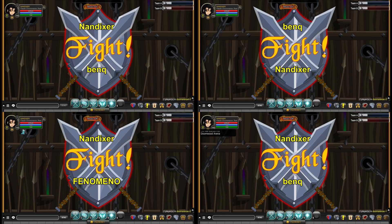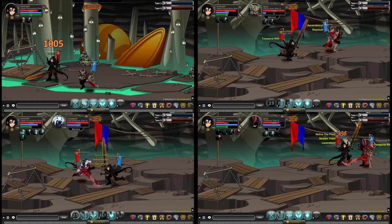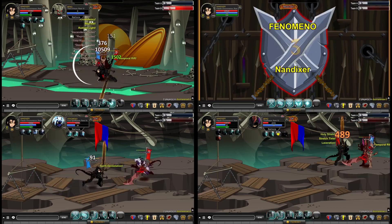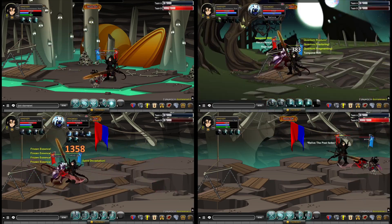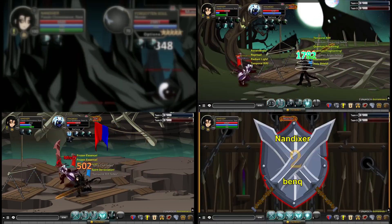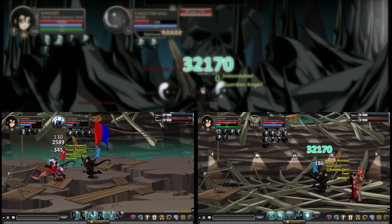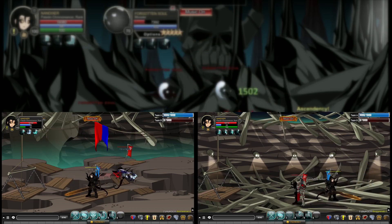Paladin Chronomancer has 2 skills that scale with maximum HP, one of which can't miss. This means the PvP amulet will increase your damage greatly. You also have debuffs, heals, and a nuke. Paladin Chronomancer is ridiculously overpowered in PvP — you have to hard counter several of its mechanics to have a chance against it.